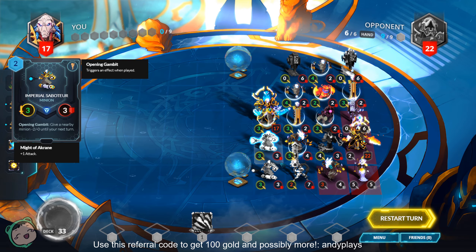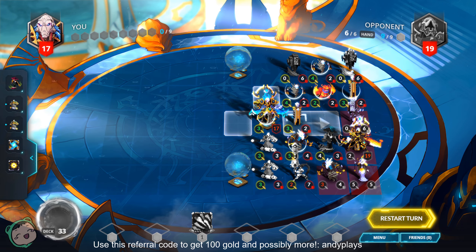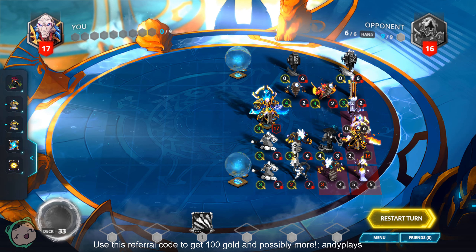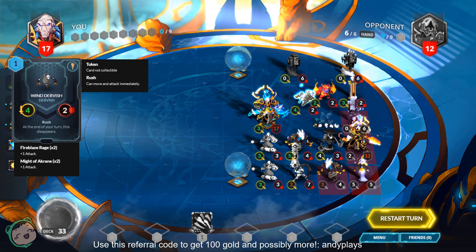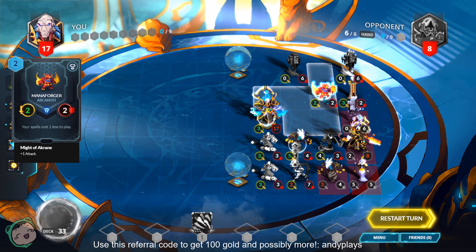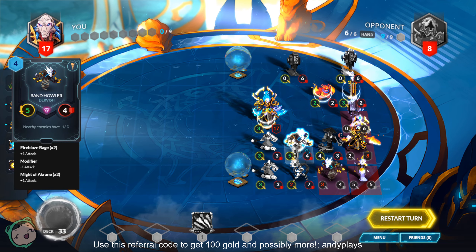What we'll do is attack the General with our buffed creatures — we have three, three, four, four. The opponent is at eight... six. Wait, that was the solution! It was all about placement of the Sandhawler.